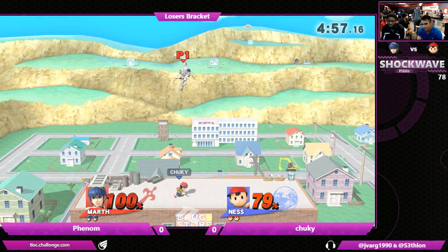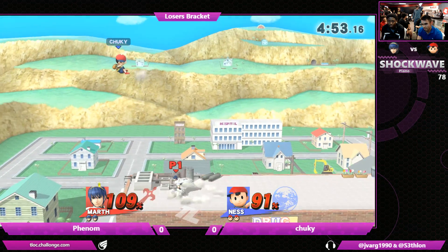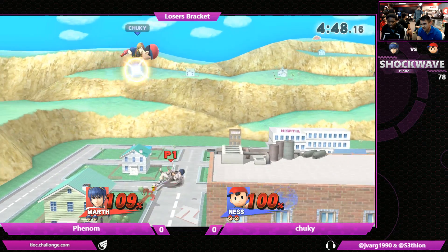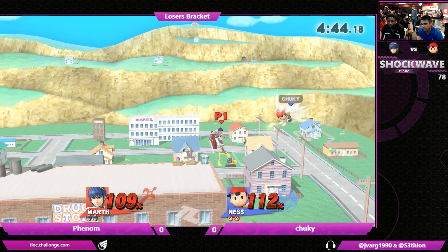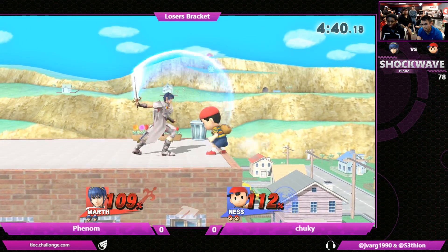A little bit mistimed on the PK fire. They're playing this spacing game again. Chucky has been able to retake the percent lead like he was hoping to, but Phenom is right at his heels. I like that — using the pullback of the neutral B to make the down tilt safe on shield. That shield breaker is like the one thing that mixed up the timing or the rhythm of this game.